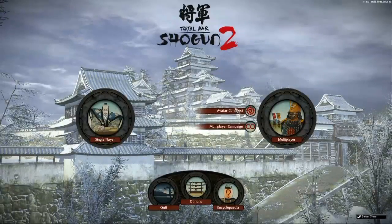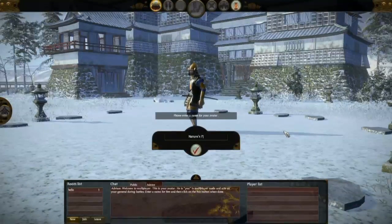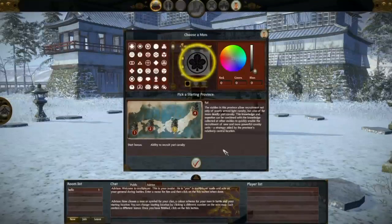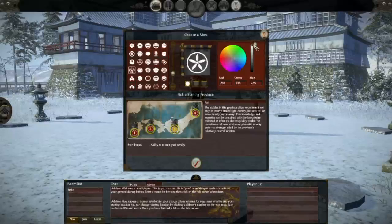Today we're going to have a look at the new multiplayer system in Shogun 2. Here I'm creating my online avatar, Nature's Fury. I'm now choosing my Mon or Clan banner which will be seen in all of my battles, and selecting a colour so I can be distinctive amongst all the other online gamers. You can see I've chosen a petal motif with a dark green.